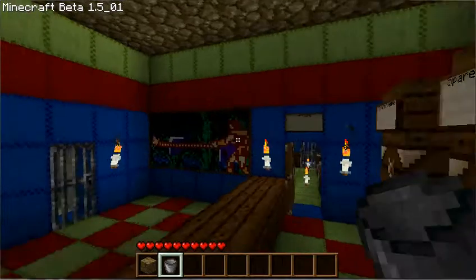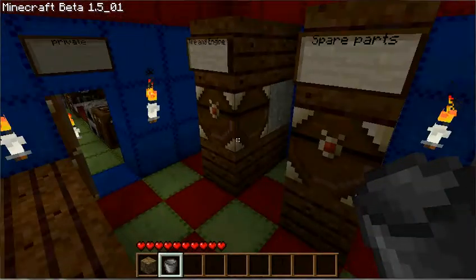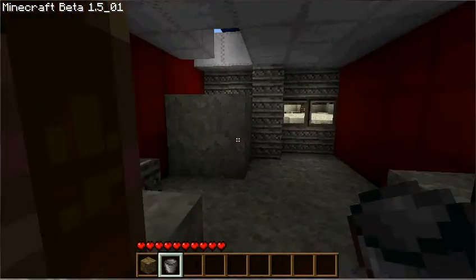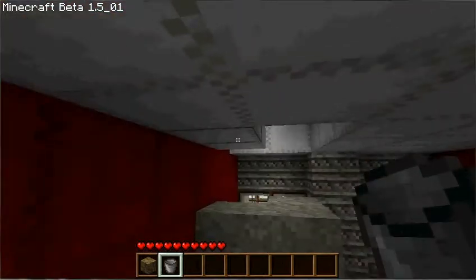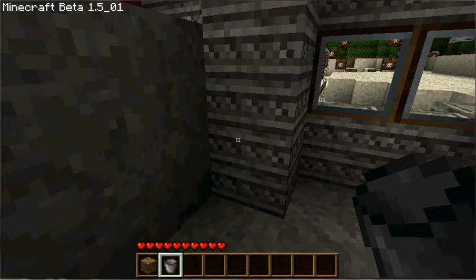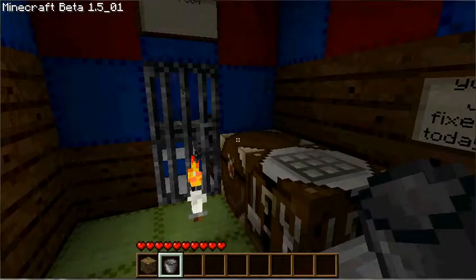I'm going to pause the video real fast so I can find the rules. The rules are I can only destroy sand and clay. I can't craft anything. I can't place any blocks. And I have to enjoy the map — so at least he's kind of nice. I'm not good with this texture pack.